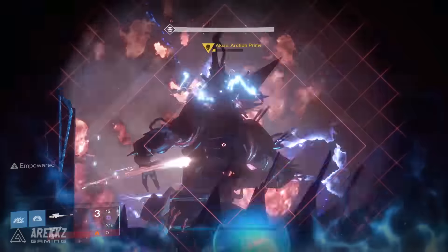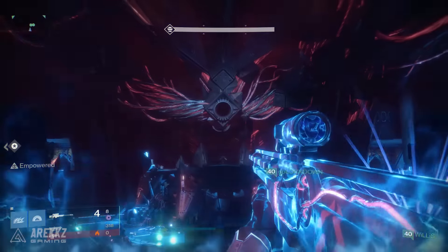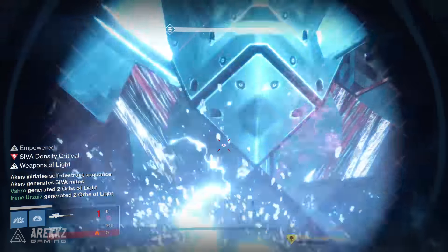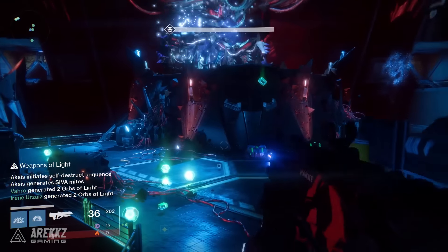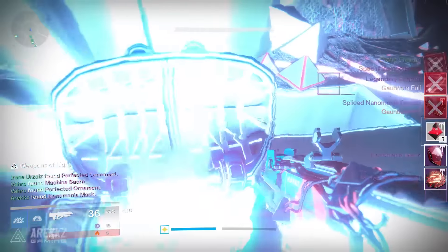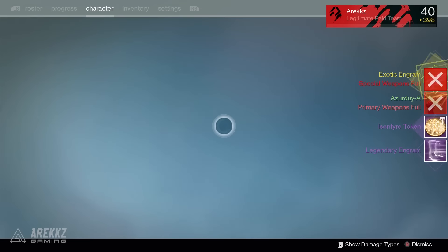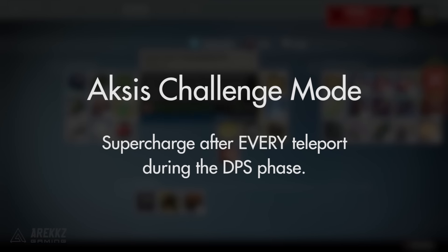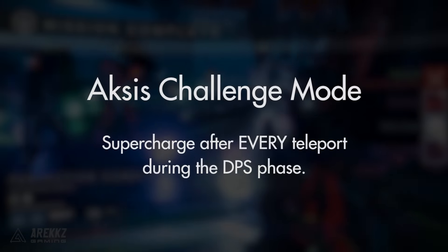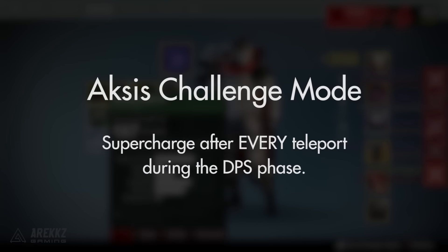The actual challenge mode itself is not that difficult — the difficulty comes in communicating and getting your positioning right. It will take a little while to master, but once you get it down it's really not that hard. It's just important that people know: if Axis is on their side, the other two need to look at their plate. Also make sure that when you down Axis's shield, everyone is in the right place, because there is a very small window — if you have to run halfway across the map to your plate you'll be in a sticky situation. To recap: to complete the Axis challenge mode, supercharge the plate on every single teleport during the DPS phase — three teleports per phase on average. Hit the supercharges every single time and you will complete challenge mode.